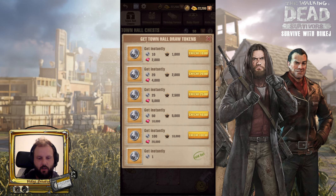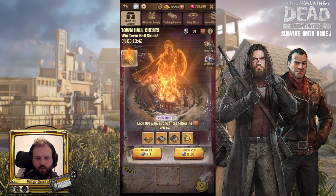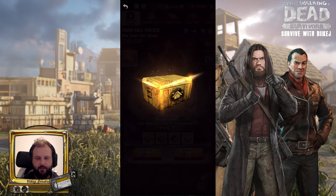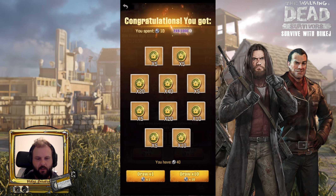As usual you can either buy the tokens via the shop or buy them with rubies. I did it again with buying rubies, and we're trying our luck here again.